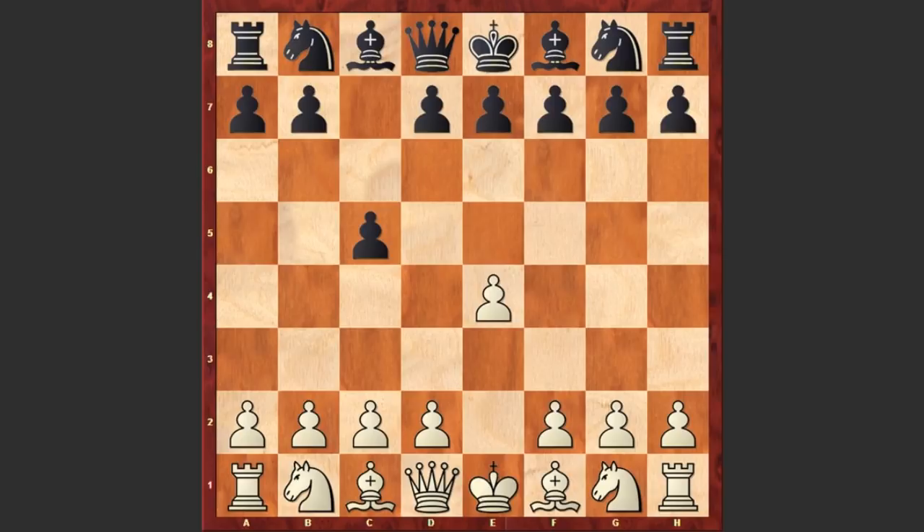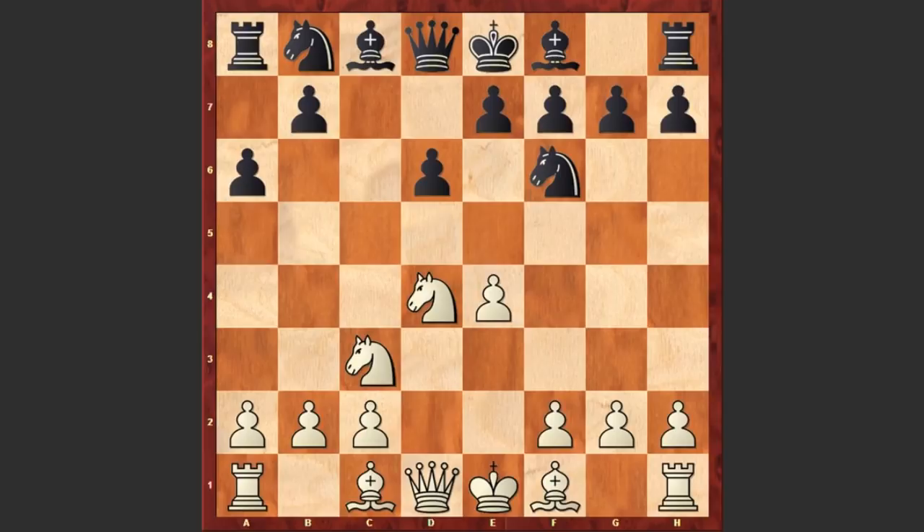Nf3, d6, d4, cxd4, Nxd4, Nf6, Nc3, and a6. Nakamura goes for the Najdorf variation and here comes Bc4 — Maurice Ashley is choosing the Fischer's Sozin Attack, a very sharp line.